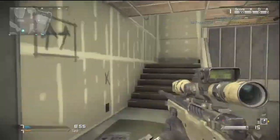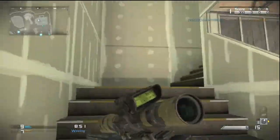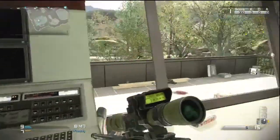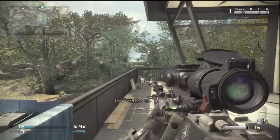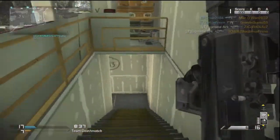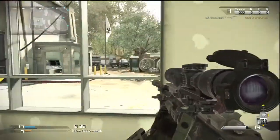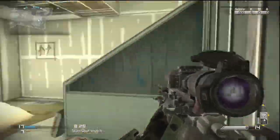I like to use the Remington on medium-sized maps, not the giant ones. Whiteout is pretty big — that's a map I don't like to use it on. I like using it on maps like Octane, Warhawk, and Sovereign. Sovereign's really good because it has those long hallways, though there are some spots you don't like. If you sit in the long hallways, you're pretty good.